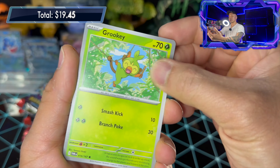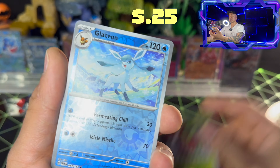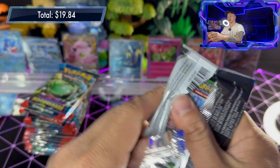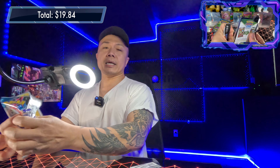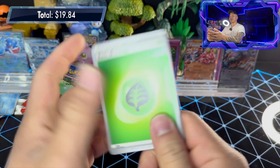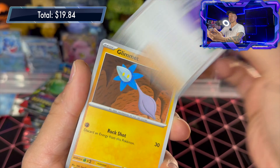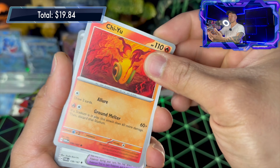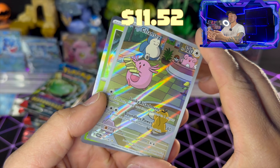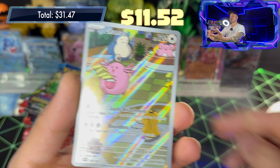Pack eighteen: water energy, Aipom, Darumaka, Porygon, Brookie, Tatsugiri, Feraligatr, Rive Fort, Teal Mask Ogerpon reverse holo, Leavanny reverse holo. Moving on to pack nineteen — code card, basic fire energy, Pillow Towel, Porygon, Brookie, Finizen, Sandslash, Lucian, Domination, Applin reverse holo, Glaceon reverse holo, and Enamorus holo rare.